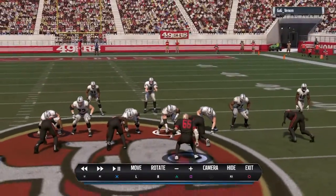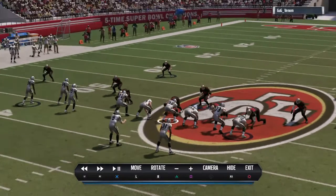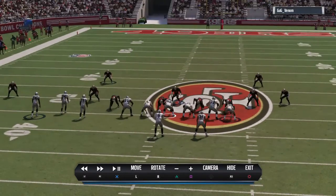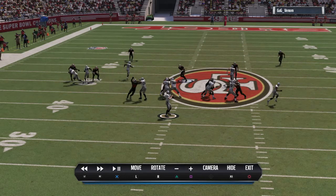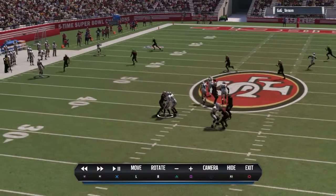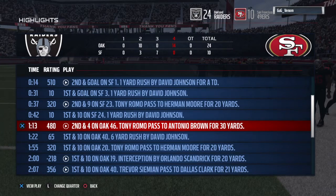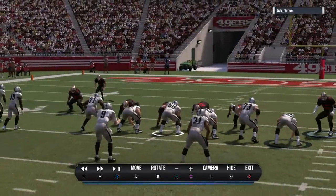Another thing you can do is mix in, when throwing Curl Flats and TE Corner, little dots to the left side of the field over and over. What ends up happening — especially if somebody's playing Cover 2 and trying to play hard flats — I call TE Corner to draw attention. Once I noticed he stopped running to the outside and was playing hard flats, I draw his attention with great coverage on the post, but unfortunately he's gonna leave something open up the sideline — 30-yard gain. That rolled him into Cover 3.